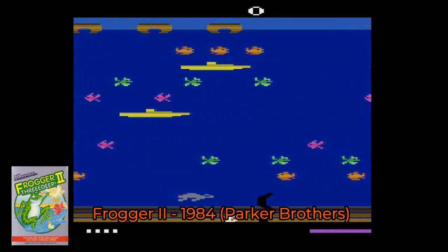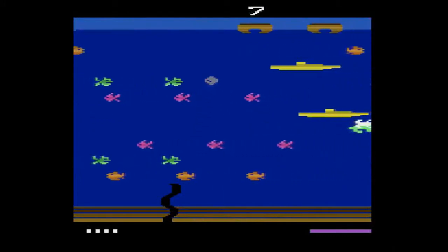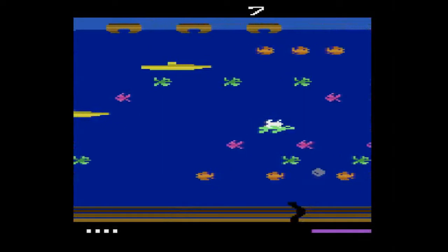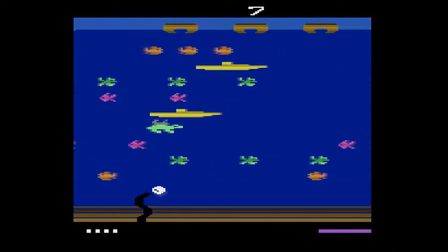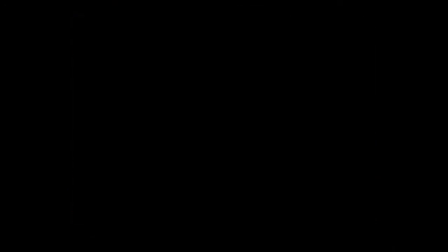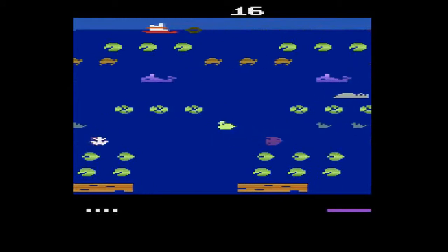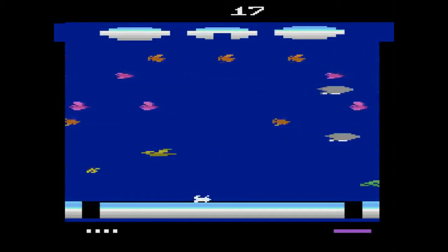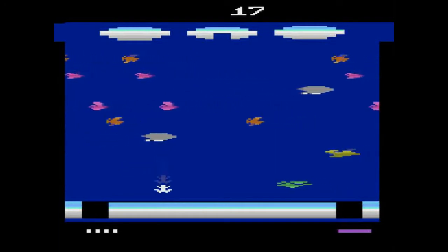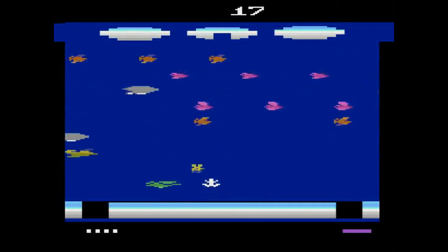Next up we have Frogger 2 Three Deep. This game was released in 1984 by Parker Brothers and programmed by Mark Lesser. Interestingly, this was not an arcade game first like the original Frogger — it was an original game made by Parker Brothers. You take on the role of Frogger again and your goal is to get him home, but this time instead of crossing one screen you have to get across three separate screens: first you're underwater, second you're above water, and last he's got a house in the clouds and you've got to bounce your way up there. Even though it was a late release — 1984 was the year of the video game crash — it's really a lot of fun and definitely one people should take a second look at.